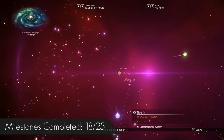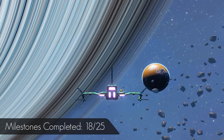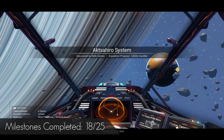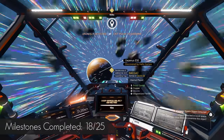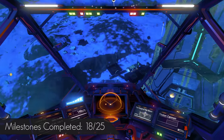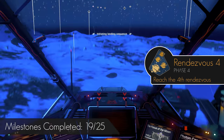Next we are heading directly for Rendezvous 4, so warp there. Once at Rendezvous 4, you may wish to enter the station just so you have a teleport link. After, activate the milestone, head to the waypoint, and search for the archive this time — land and walk into it until you get Rendezvous 4 complete.